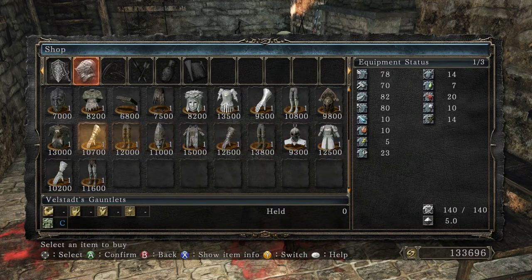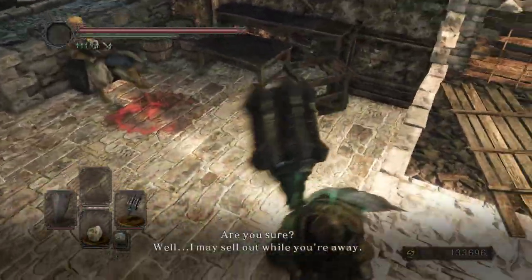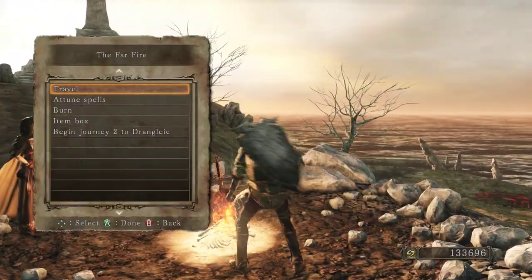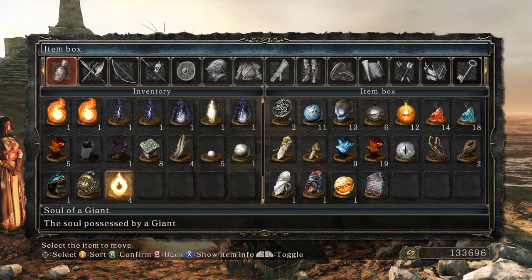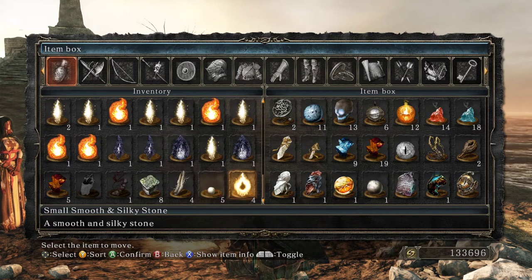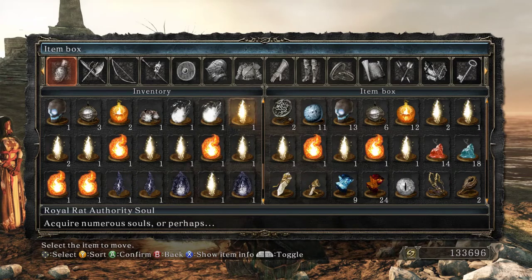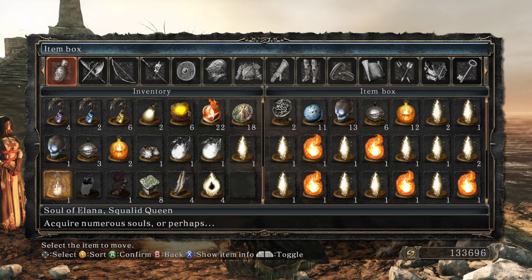Nothing new. However, Carhillion is going to have something new. Let me put stuff in my item box here, just so we can arrange things better. I believe we've read everything with these guys, so I'm just going to put these all away. I made a few boss weapons offscreen. Okay, now I just have the two.